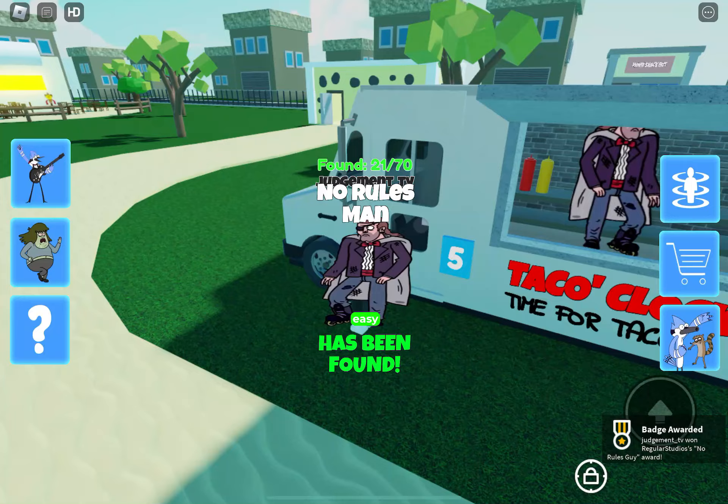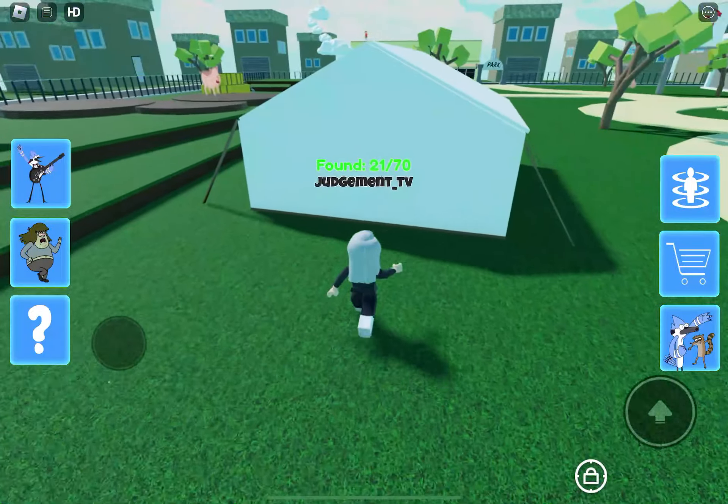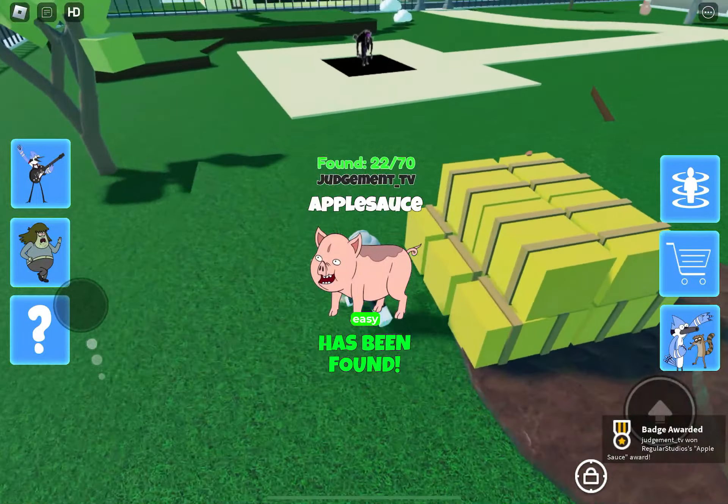We find another plaque on the taco truck — there's one over on that yellow building by the fiery droopy mouse and then there's one right there on the taco truck. Even the pig character — I love that they put the condiment as its name.